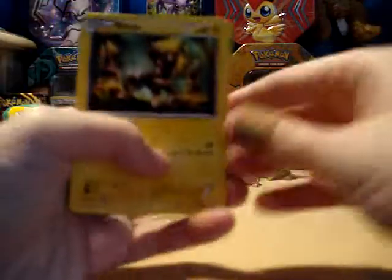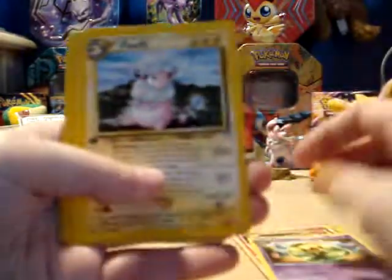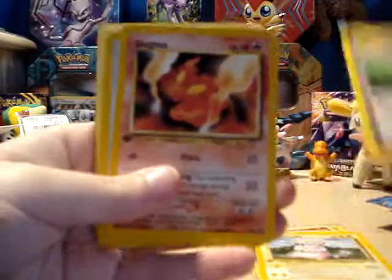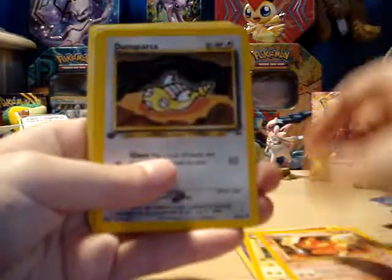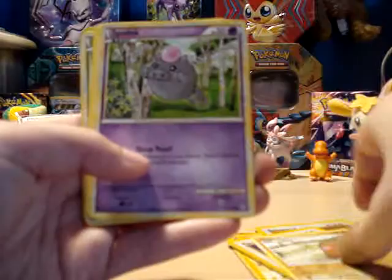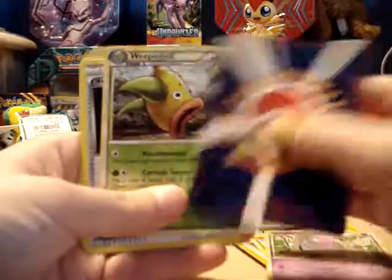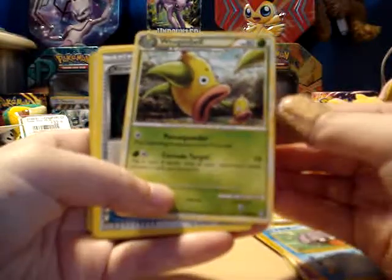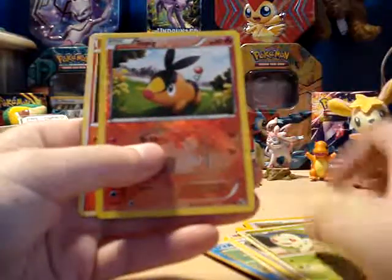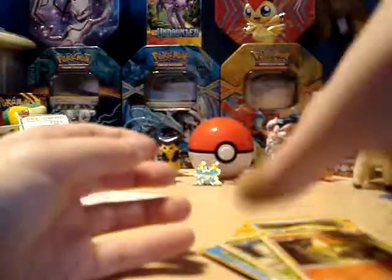So at the start here we have a Blitzel, Flareon — that's cool — Devotion, an old Flaffy, Recycle from Fossil — that's cool — Slugma first edition, Dunsparce first edition, Porygon first edition. We have a level 13 Diglett, Spoink, a Japanese Shelder, Pocket Masters. Wow, I used to have a ton of those kinds of cards. Anyway, Weepin' Bell, X-Transceiver, Chikorita from HeartGold SoulSilver, a baseball-like Tepig, and Cyndaquil. That's cute.